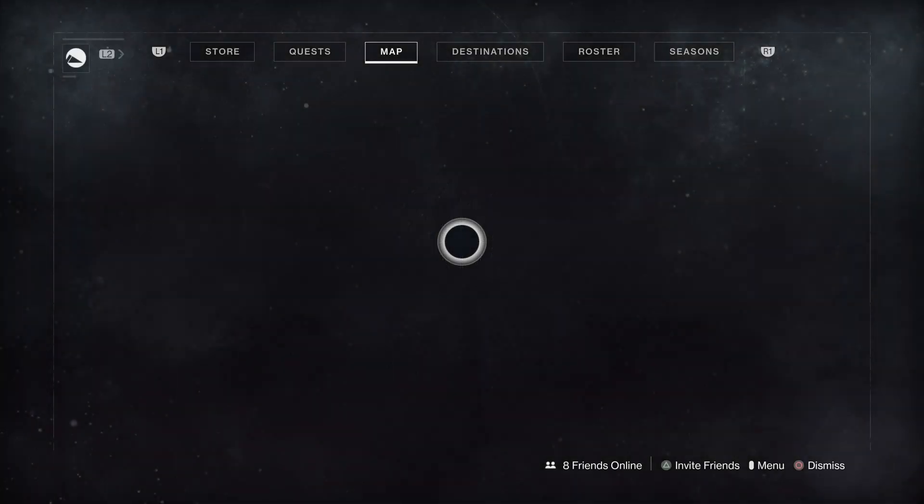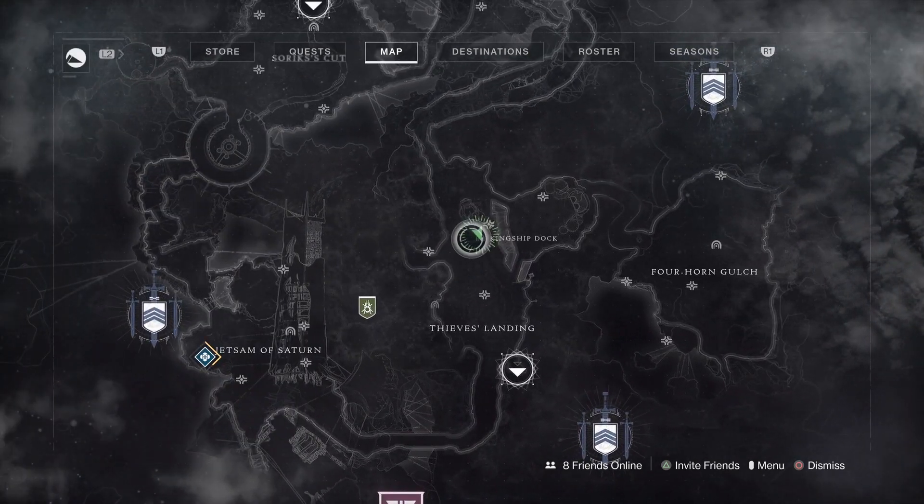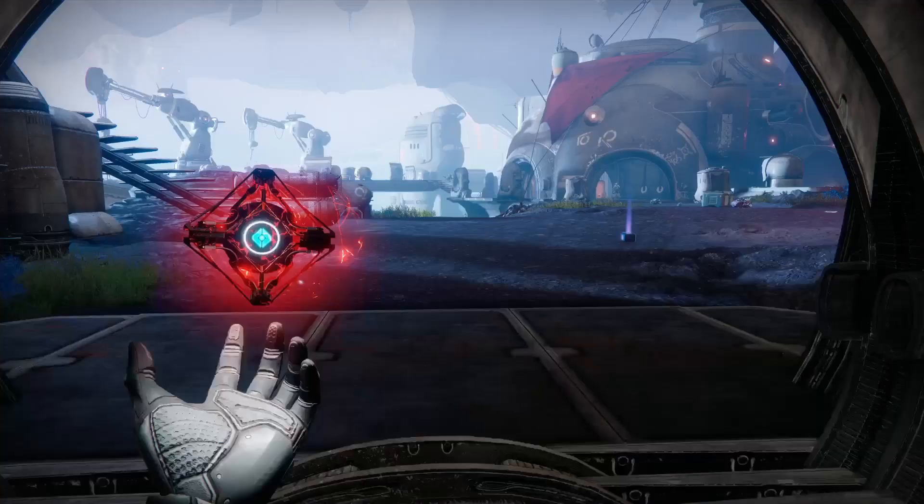Basically in this exotic farm you want to go to Thieves Landing and go to this lost sector. The lost sector location is right here by Kingship Dock, except it's to the left of it, right here.